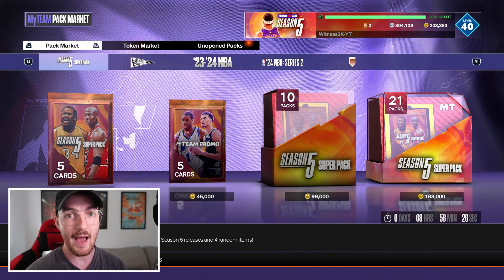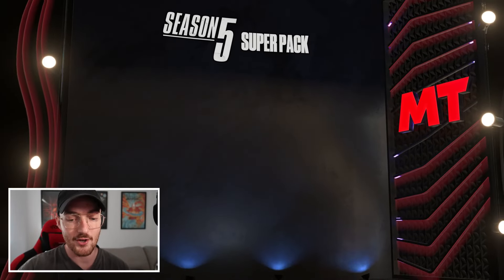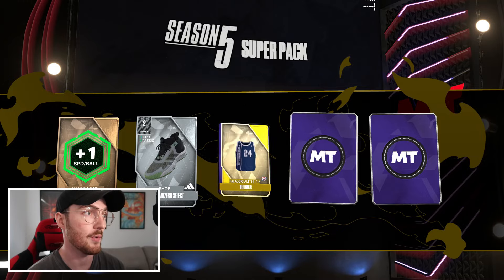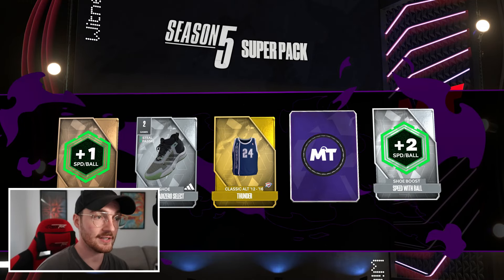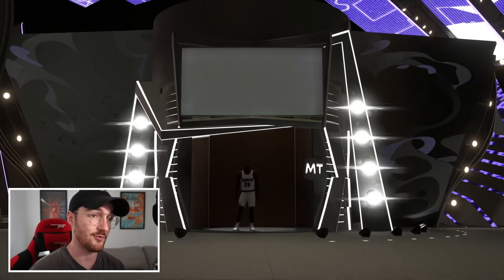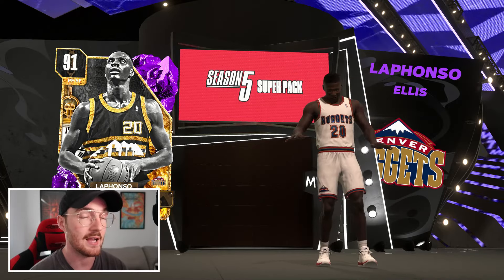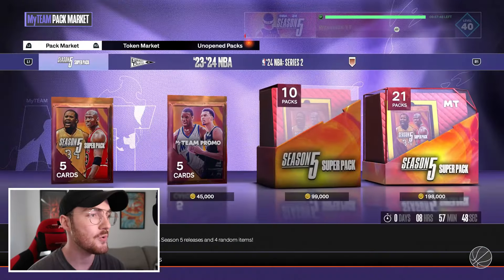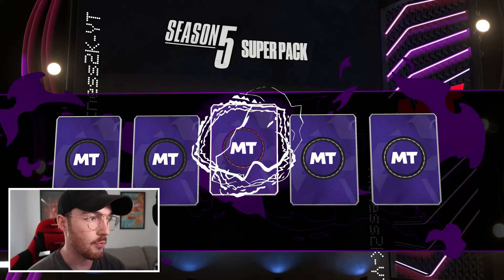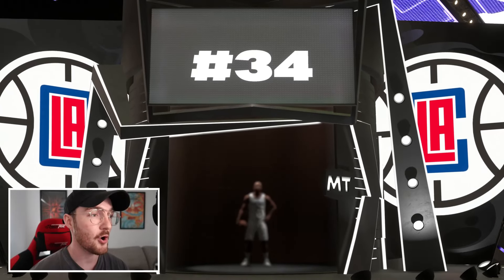I'm going to open three super packs — I have to save the other ones for the no money spent episode since that account needs the free packs more than my main. We're going to open three packs and make a trio. We're starting really poorly — we have an Ellis and amethyst. Rushes fly out of these packs like crazy, it's annoying. Two amethysts so far, it can definitely happen that way.